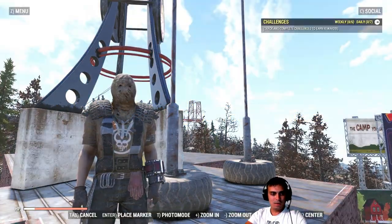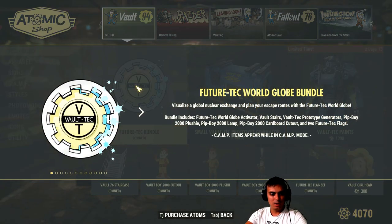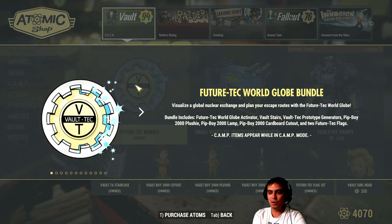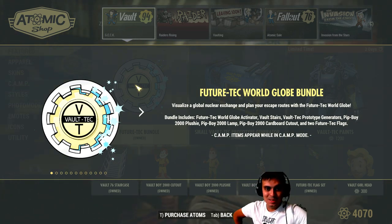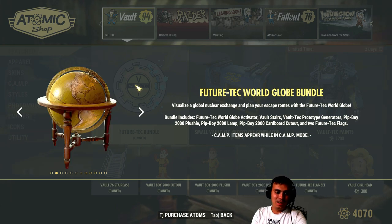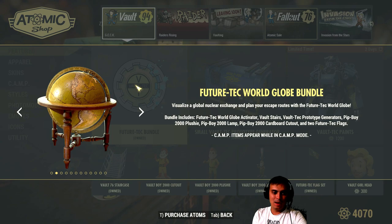First off, let's navigate to the actual Atomic Shop bundle right here. As you can see, I already own it. It costs 1,500 Atoms. The exclusive item within this bundle is the Future Tech World Globe. I'll show you every single item in this bundle. Is it worth buying? Well, I don't know. By the way, it was bugged and we were able to claim it free, but if you accidentally scrap it, I believe you lose access to it. So I'm sort of 50-50 on this one, to be honest.